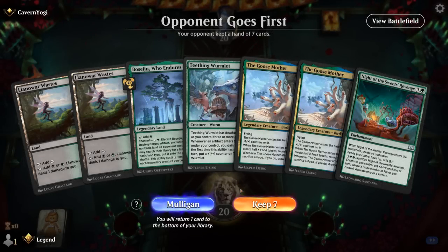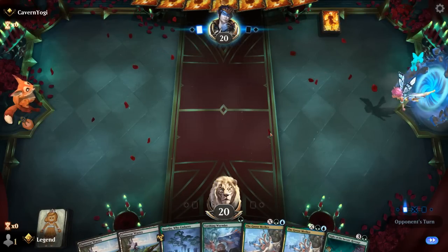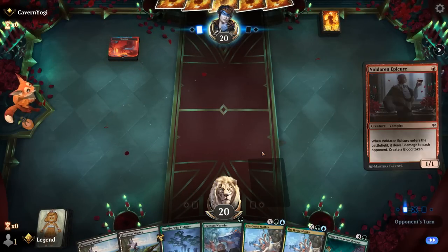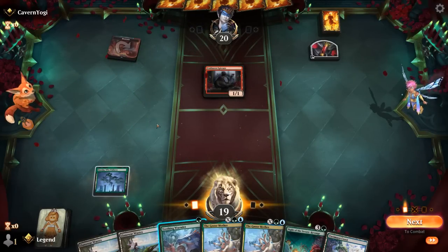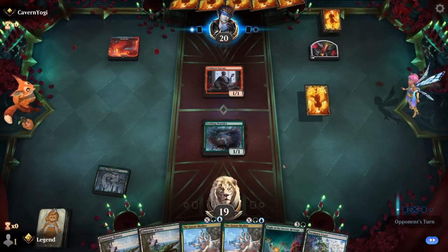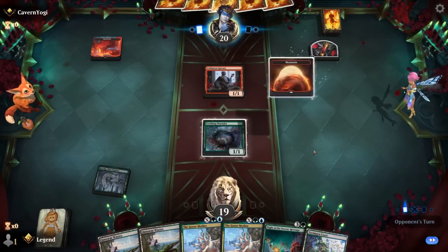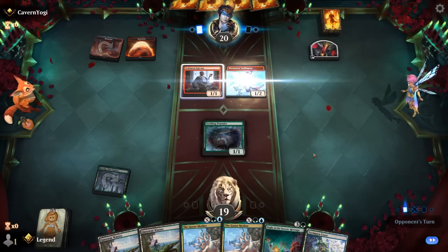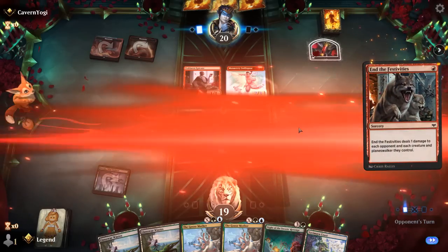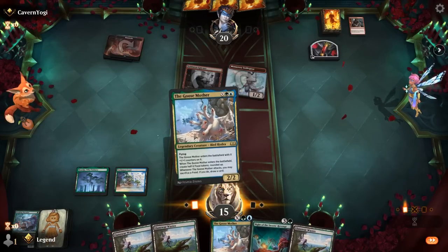Game 7: We're on the draw — this hand could work out if we find some blue mana soon for Goose Mother, or find some other cheap enablers for Wormlet. Turn one Mountain — a red aggro opponent, so Wormlet is unlikely to survive, but if it does it can be a nice source of life gain. We found our blue mana for Goose Mother — can play one turn two and another turn three. A 2/2 Goose Mother is not the best since it doesn't make an artifact for Wormlet, but we just have to make sure we don't fall behind on board.